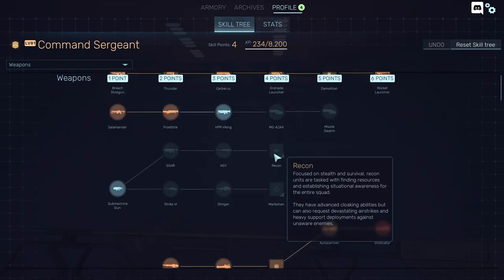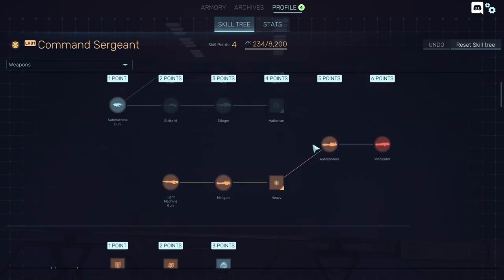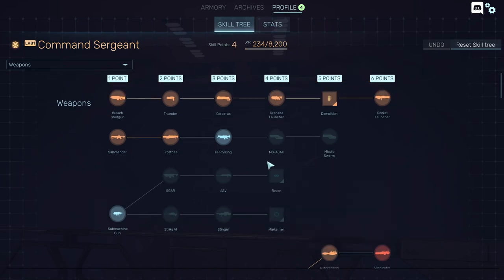Recon is decent and can be fun. Every team should have at least two medics when playing with eight people, or one medic for a four-person team. The rest can be anything they want, but the medic is the most important class.